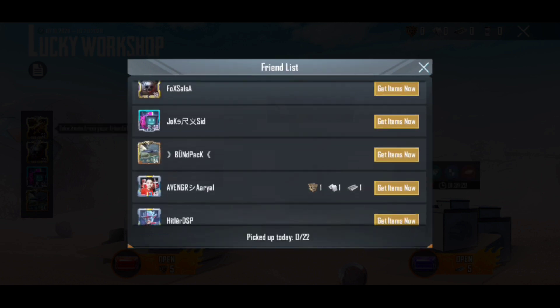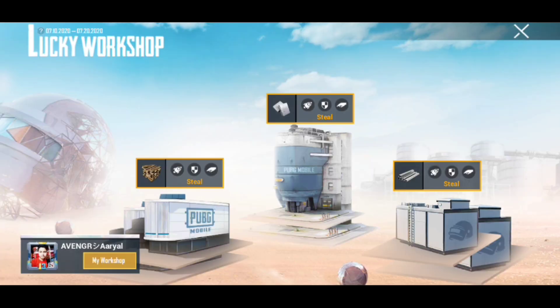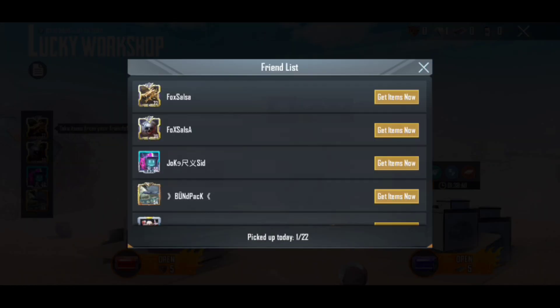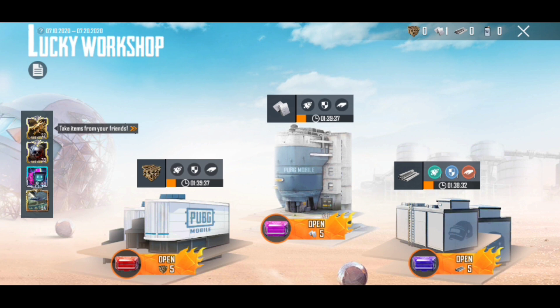I have three things available here: wood, aluminium block, and steel. I have tapped on 'get items' and have stolen all these things. Now the spark flame will not play on the triangle and the boost will not be collected from there. I have no protection here, so if there is protection I cannot do it. I hope you understood this thing clearly.